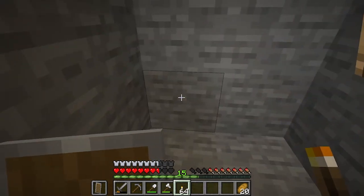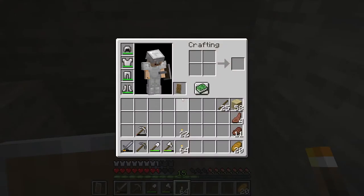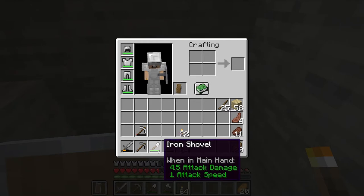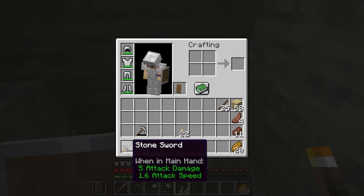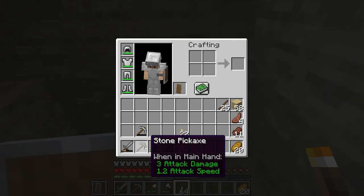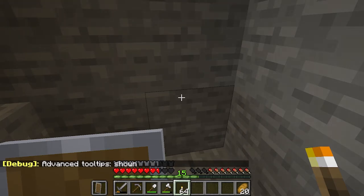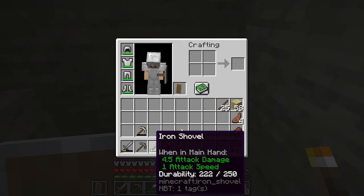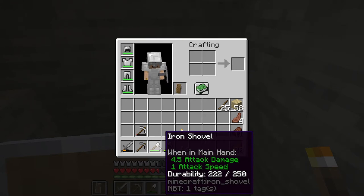You may have noticed the health bars on the bottom — those are actually durability bars which show how long you have until your tool or weapon will break. To get more information, press F3 and H, and if you open your inventory you can see the exact durability. For this shovel I can break 222 more blocks until it breaks. Once we get diamond or netherite tools they will have higher durability, and we are also going to work on enchantments to add even further durability.